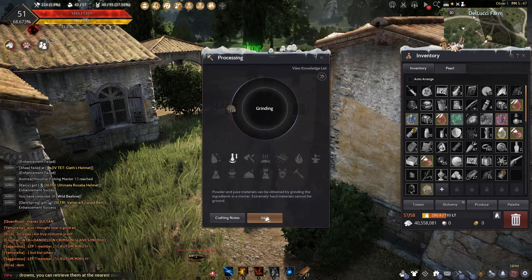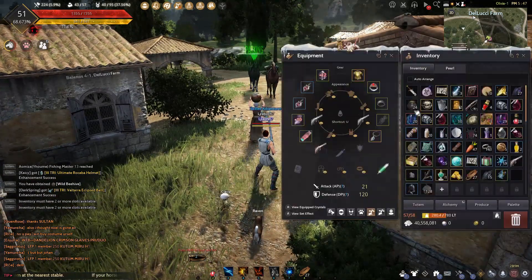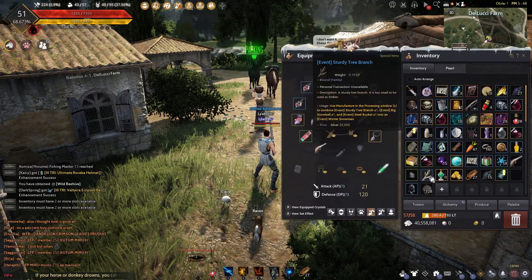After you have the Beehive, just press L, go to Grinding, and right-click the Beehive. I have a problem here because my inventory is full.